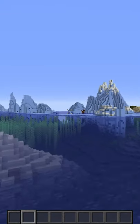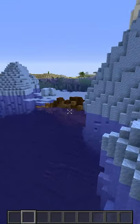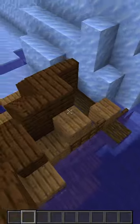What you want to do is head out, find the nearest shipwreck you can find, and locate the chests on the shipwreck. Now don't worry, there's usually two, but sometimes there's only one.